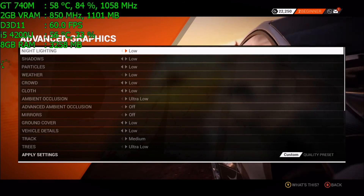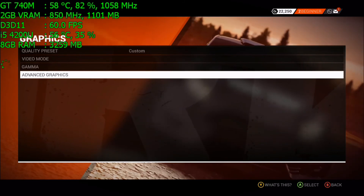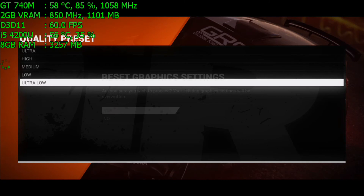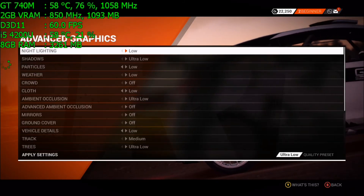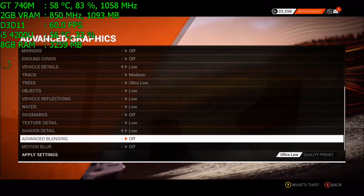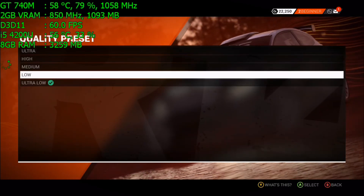The ultra-low is pretty much what I started with, but I decided to ramp up the shadows, ramp up the cloth, and ramp up the ground cover, which is the grass — because the ultra-low doesn't have any shadows, doesn't have any persons outside the track, and doesn't have any grass. The grass is very important because without it this game is just a plain texture. It's very weird.